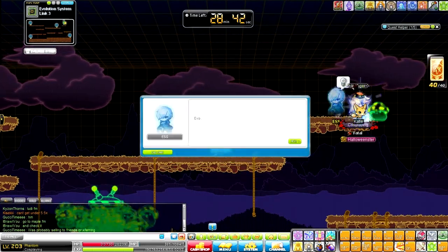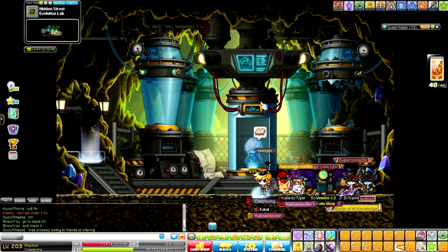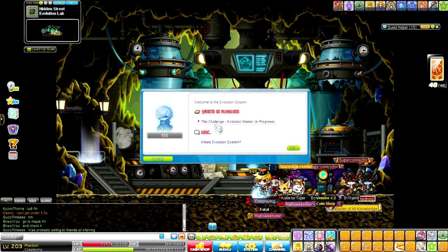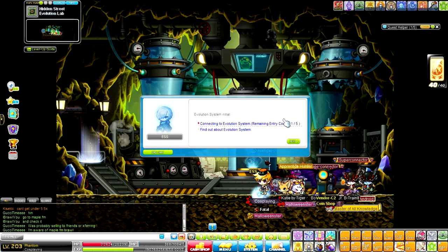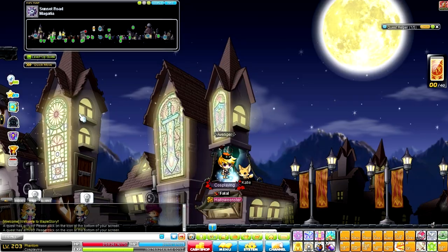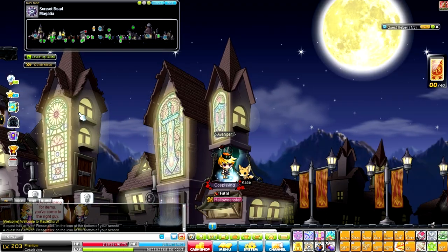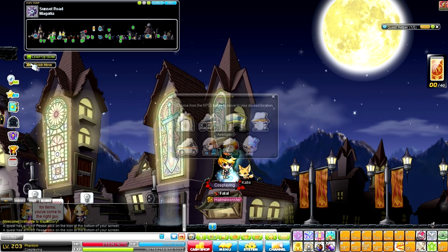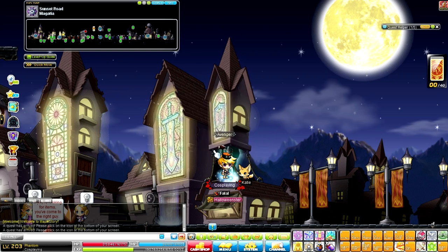If you ever want to leave or run out of potions, exit the Evo Lab this way, but I suggest using all 30 minutes each run. When you've done all five runs, it will say 'one out of five remaining entry counts' and you cannot do any more. In that case, the alternative training spot is Dimensional Invasion, found in the Dimensional Mirror.